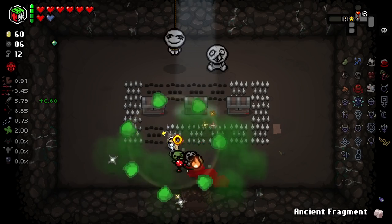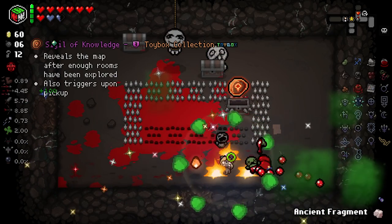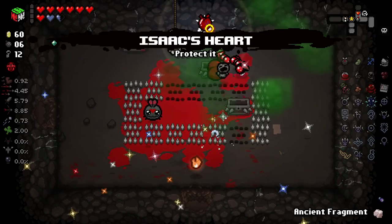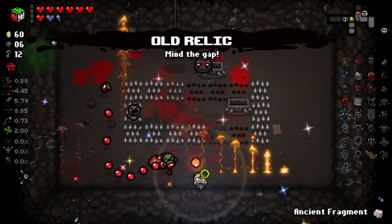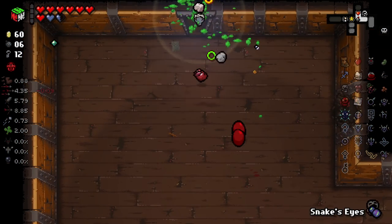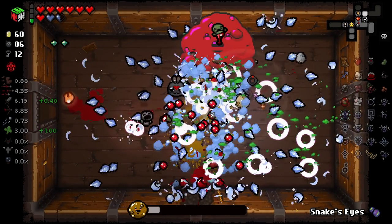Terra — get the fire rate up from that. I accidentally used Mars and opened that up — I did not mean to do that. I did take Isaac's Heart — I know, bad idea. But there you go. Like that kills pretty quick. That's a lot of ice — ice ice baby, pretty much.